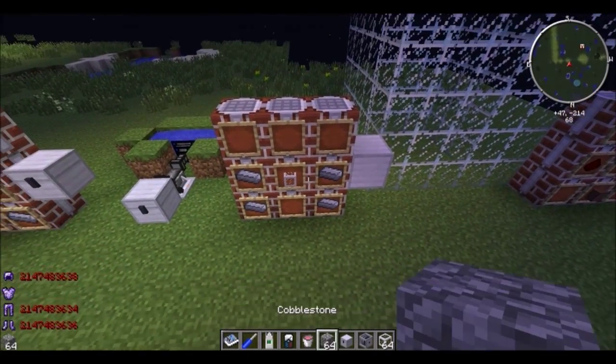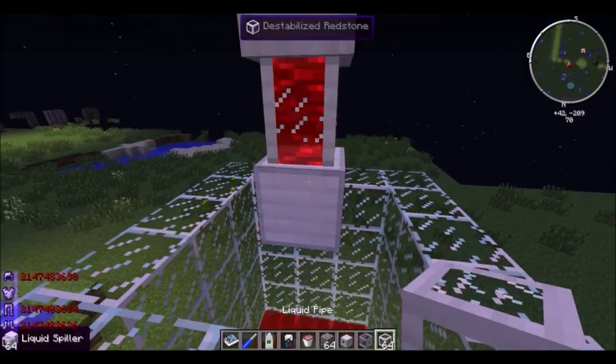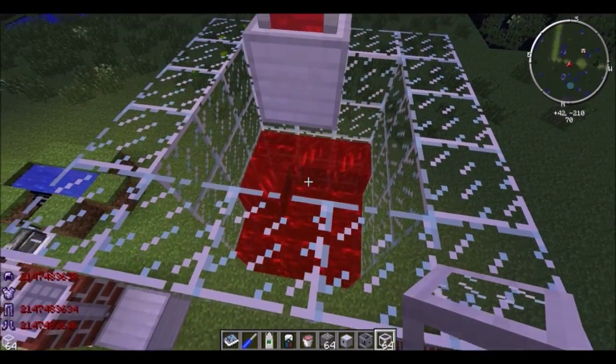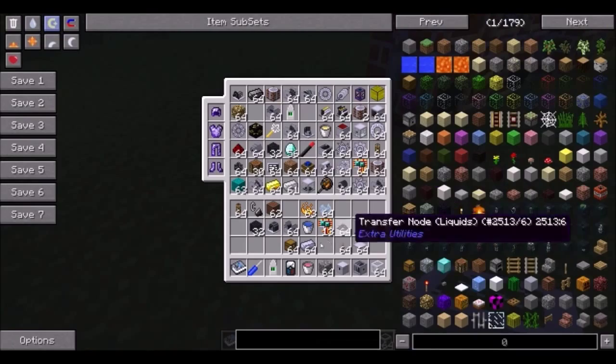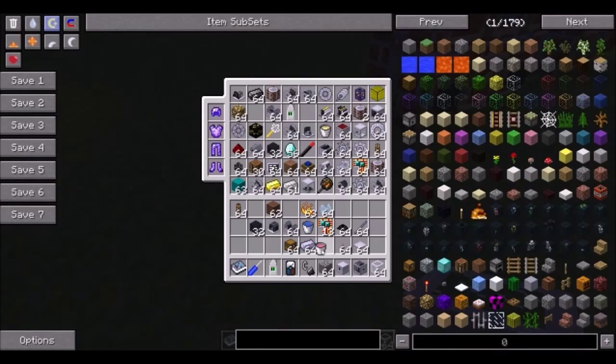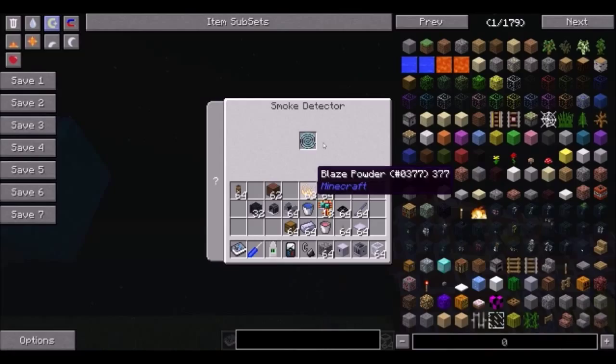There's a liquid spiller. It takes a fluid pipe and some steel, and you give it some fluids, and it'll just place them into any tank that's below it. A smoke detector is really inexpensive, but if there's any fire nearby it will start beeping, as smoke detectors do. It'll also beep if the coil is low — and by the way, it needs a coil.